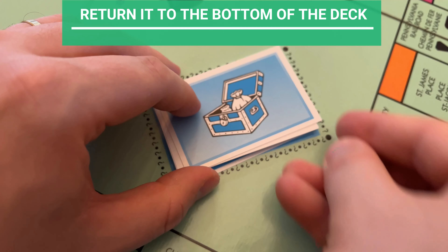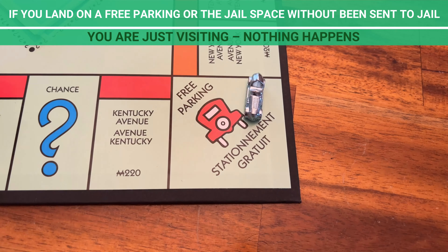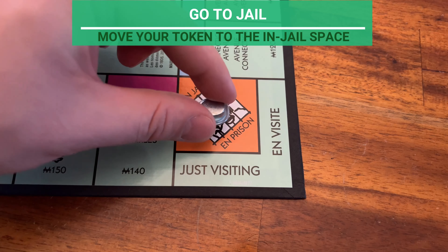If you land on an owned property: if it's a street, pay the rent shown on the street's title deed card to its owner. If the owner has each street of a color set, or has houses or a hotel, the values are different. For a railroad, pay the rent based on how many railroads the owner has. And if it's a utility, do what it says.